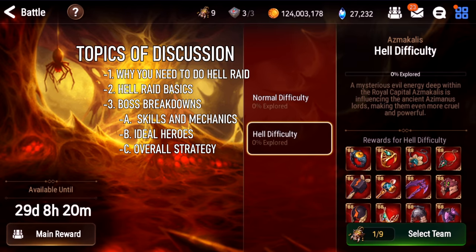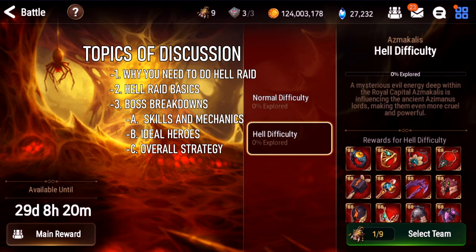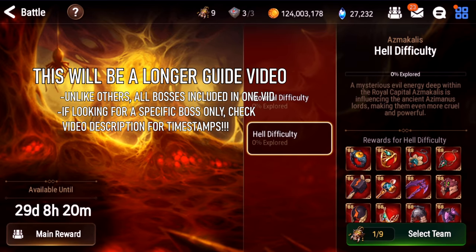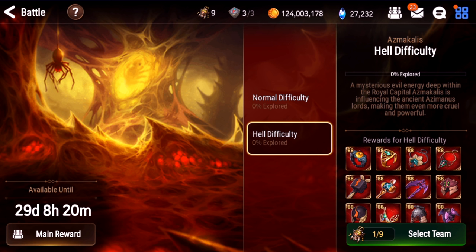For each of those bosses, it'll have three sections as well: number one, the boss's skills and unique abilities; number two, the ideal hero makeup to tackle these bosses; and number three, the overall strategy and a showcase of me defeating each boss. When I go over the heroes, if you don't have the specific heroes I'm using, it doesn't matter. I'll discuss heroes in terms of generalities like class and abilities, not specific heroes, because not everyone has Tamarin or Ken or whatever. So with that out of the way, let's get started.